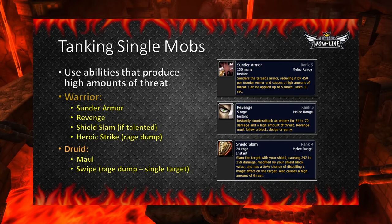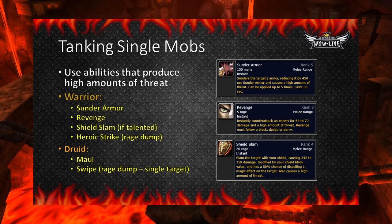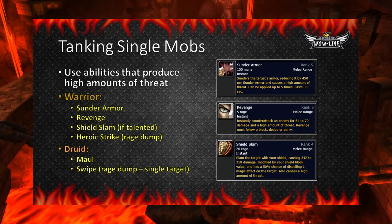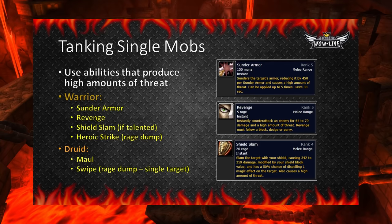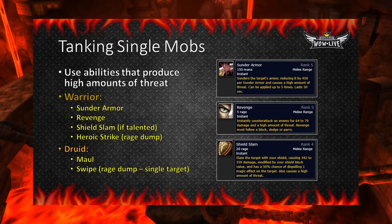Tanking a single target is relatively simple. As a tank, you have to produce more threat than anyone else attacking the mob. For Protection Warriors, the priority abilities are Shield Slam, Revenge, and Sunder Armor, or Bloodthirst, Revenge, and Sunder Armor if you are tanking as a Fury Warrior. You can also use Heroic Strike as a Rage dump if you have extra Rage. For a Druid, you are going to use Maul and Swipe to maintain aggro. Just rinse and repeat and keep an eye on your threat add-on. If you are in a long boss fight and see a party member creeping up on the threat table, don't be afraid to let them know.